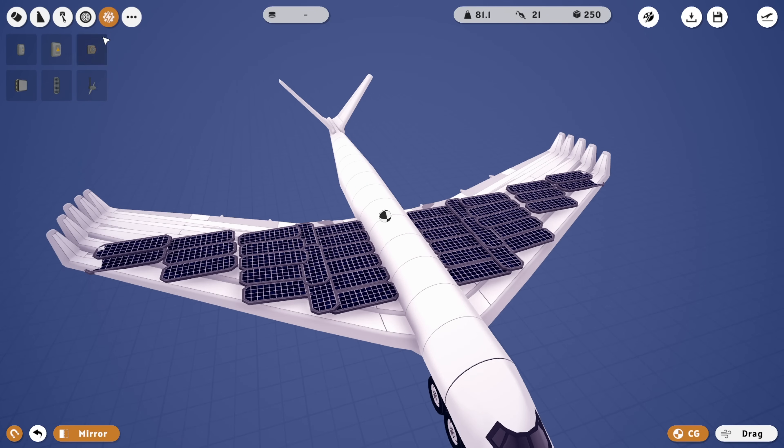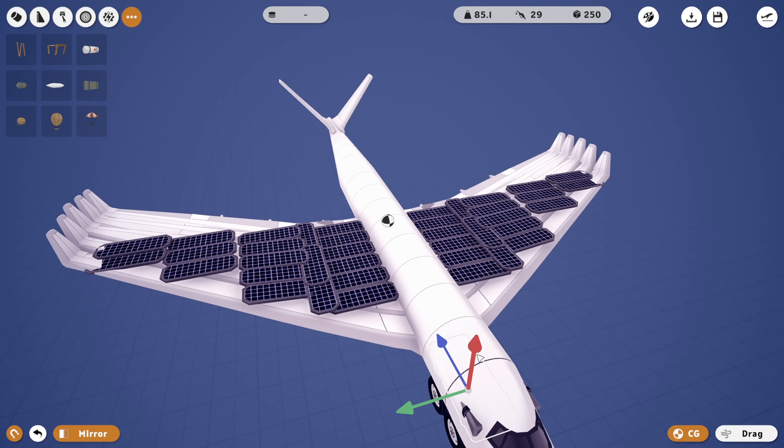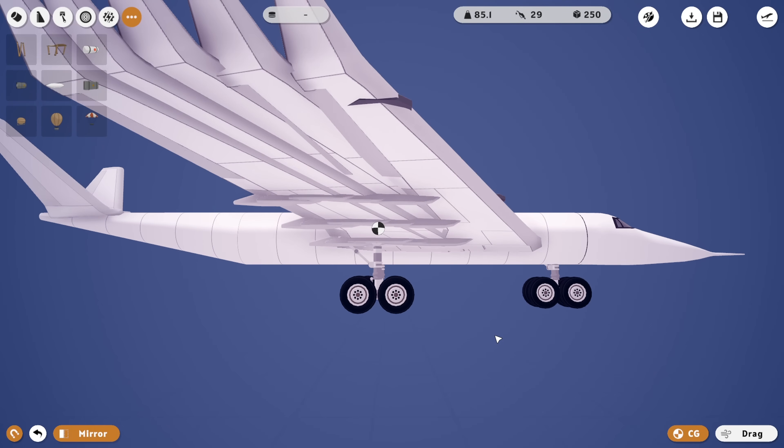The other thing I wouldn't mind doing is actually adding a weird fuel tank — in fact, two of them. Lower it down just so that our center of mass moves a tiny bit further forwards. That's why I'm doing that.